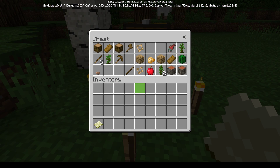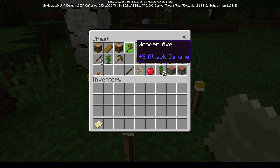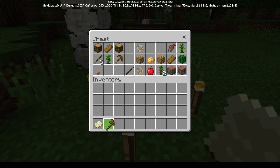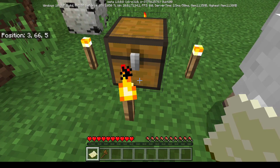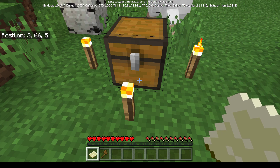The kids show mom how to click and drag items into her inventory. She asks if she'll need all the stuff. They tell her to take the axe and put it in the hotbar by clicking and dragging. They then tell her to press Escape and use the scroll wheel to navigate the hotbar.